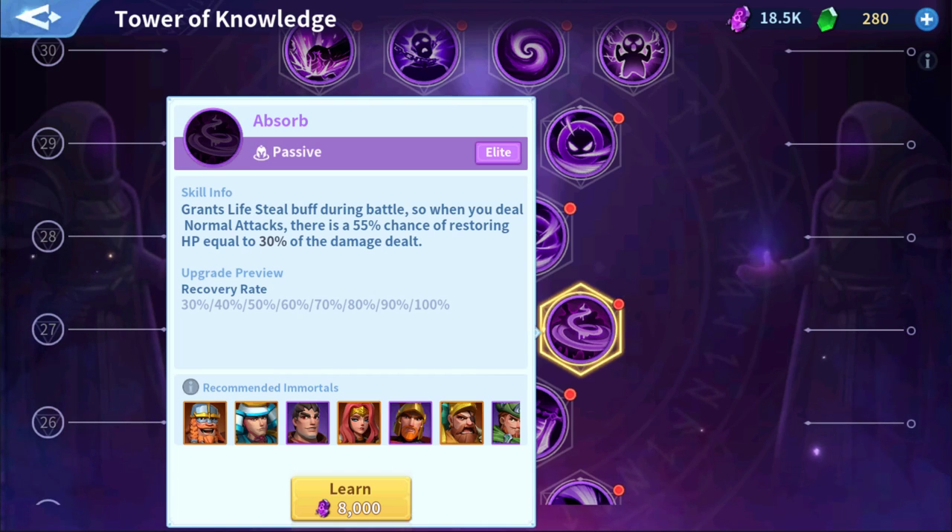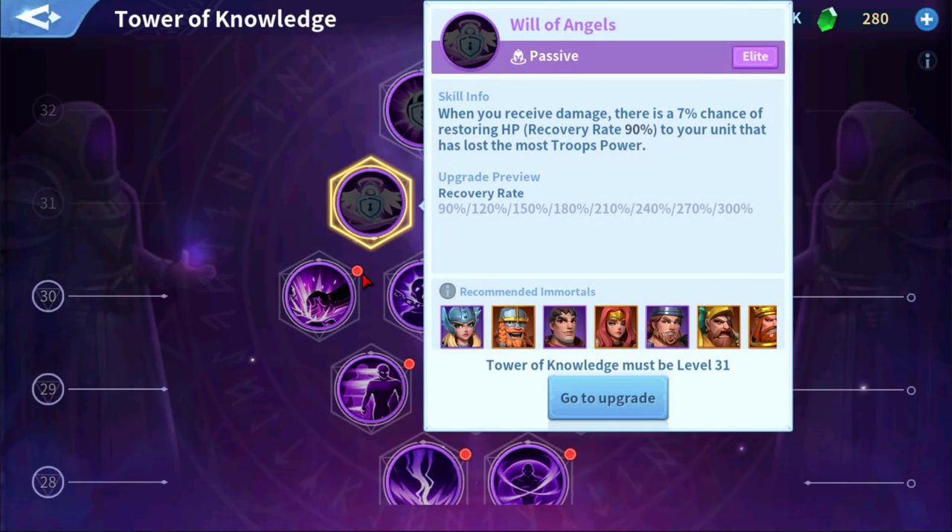Now let's talk about C-tier. Something like Will of Angels at level 31 — when you receive damage, there's a 7% chance of restoring HP to your unit that lost the most troops. The 7% proc chance is extremely low, and that's the main reason I put this in C-tier. The interesting part is that it can apply to any of the four units on the field, but the chance of it proccing is just too low.